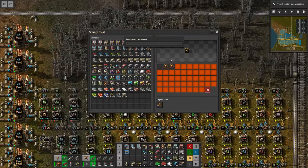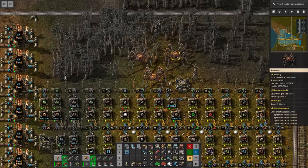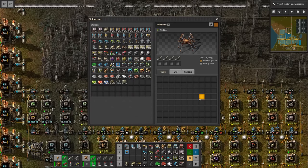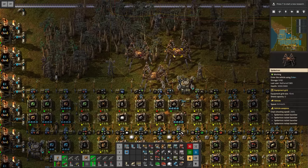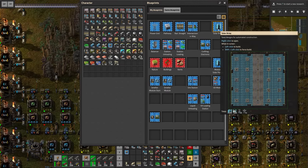I'm definitely interested in multiple spider-trons taking care of various construction jobs. For instance we can have this guy here filled up with solar panels and everything. Let me think - if we have a look at our solar array right here we can see we take 620 solar panels and 560 accumulators.